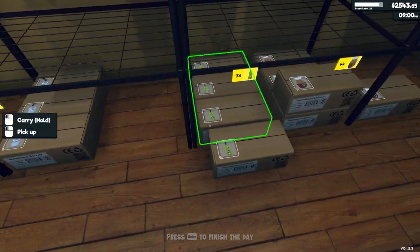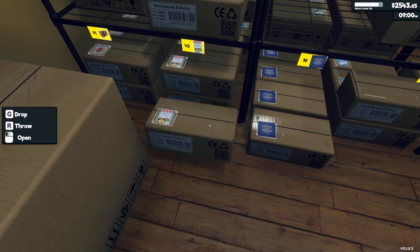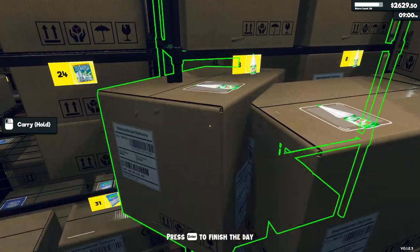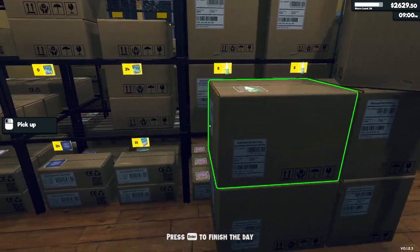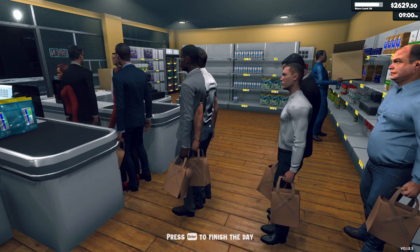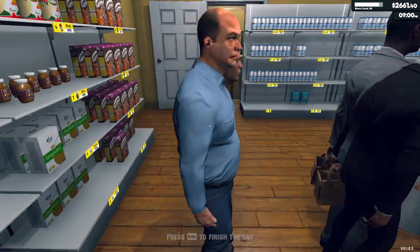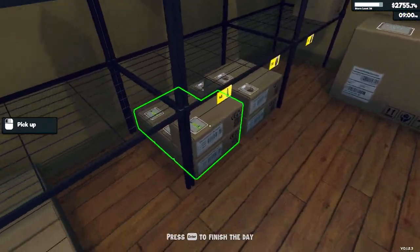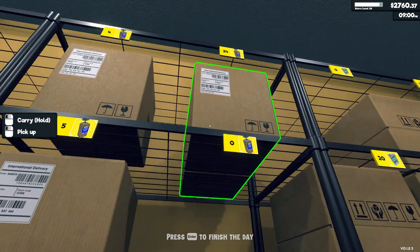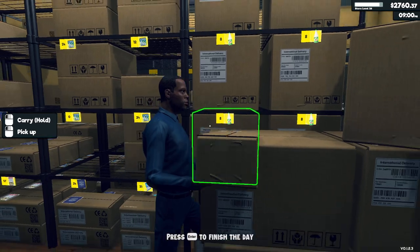All of a sudden we're getting kind of low here. Look at all the customers — our shelves are emptying! Where's the dishwasher section? Let me help stock that. I'm also thinking about getting a mod that lets you order at night, because I'm tired of not being able to order at night.